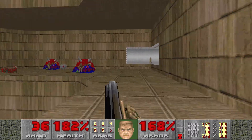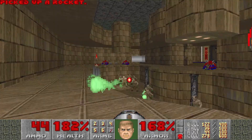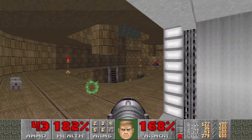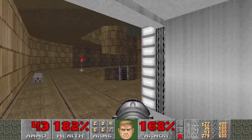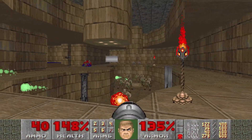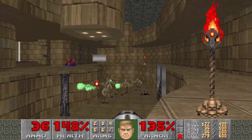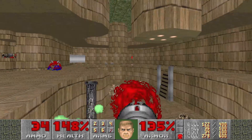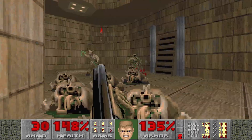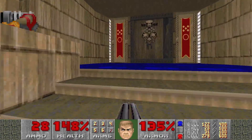Try not to get hit by the cacodemon. Having the backpack is rather nice. The hard part will just be angling the rockets so we don't hit ourselves — let's just try to get them over here. You can probably just jump down there soon. The most dangerous part about this room after the pain elementals is hitting yourself with a rocket.